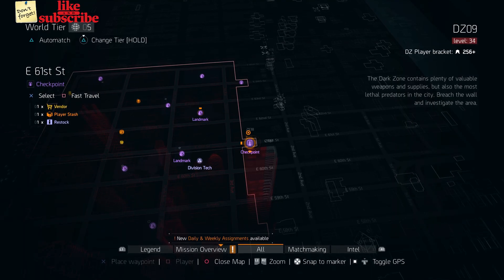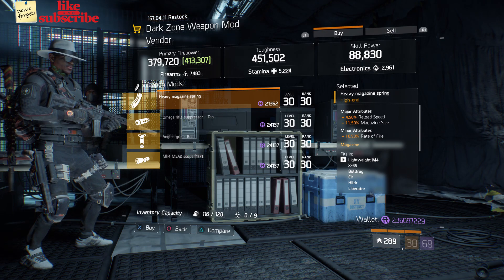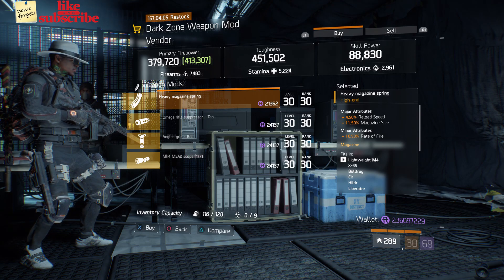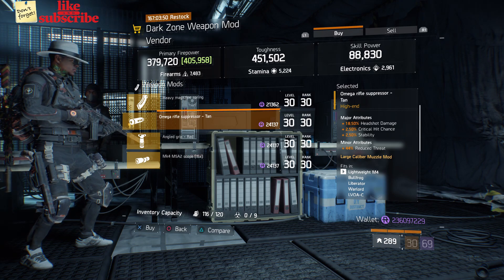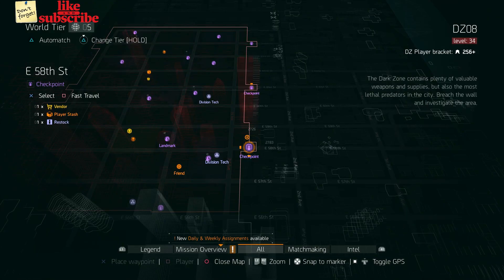For our next gear items, head over to the East 61st Street Checkpoint. The dark zone weapon mod vendor has a Heavy Magazine Spring with 4.50% reload speed, 11.50 magazine size, and 10.90% rate of fire. Also here we got an Omega Rifle Suppressor Tan with 18.50% headshot damage, 2.50% crit chance, and 2.50% stability.